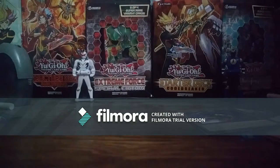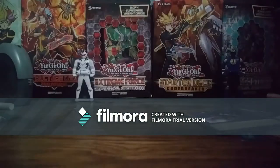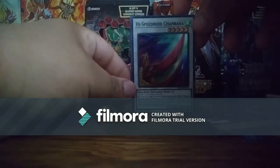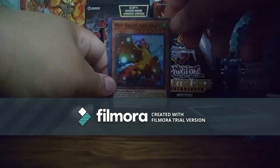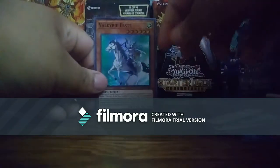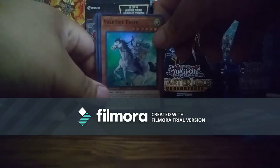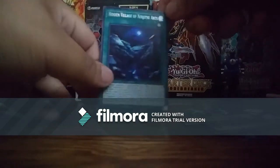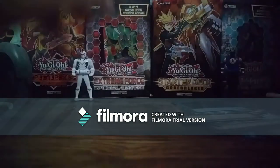Now let's open up Shadows of Valhalla. I'll open the first one. Yes, I'm still using my phone as a camera and I had to clear up some space. We have High Speed Aroid, Chanbara, Miss Valley Apex Avian, Strike Ninja, Valkyrie Airsts, and Hidden Village of Ninjutsu Arts — it's a secret rare. Oh my god, this looks really nice.